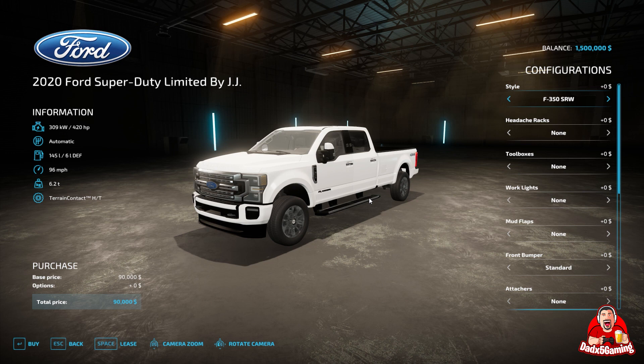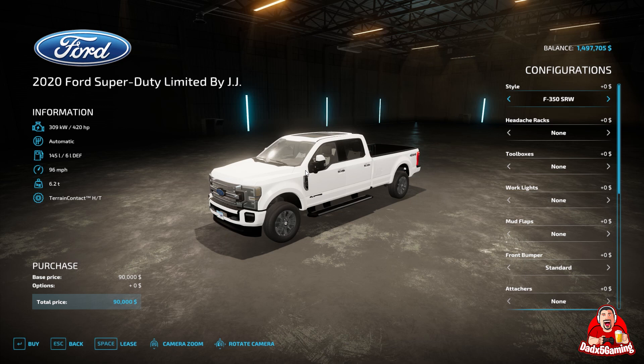The mod we're using today to test this on will be the 2020 Ford Super Duty Limited by JJ — also only available on PC. I'll link the Facebook group that he's a part of down below so that you can obtain this mod for yourself. We'll show you how easy it is to use the interface. It's really simple to use so that you can personalize the color of any machine — not just a truck, maybe a tractor or an implement or anything in the game that you can change the color on. This configurator will allow you to change it to whatever color your heart desires.